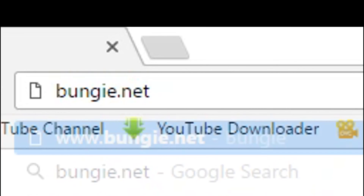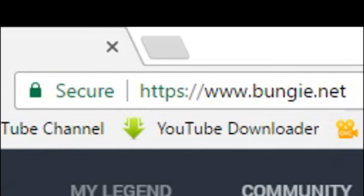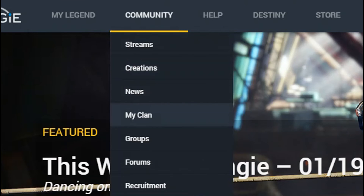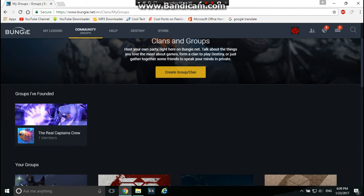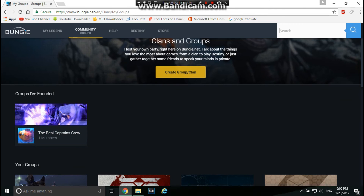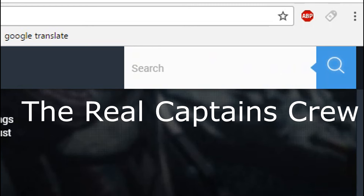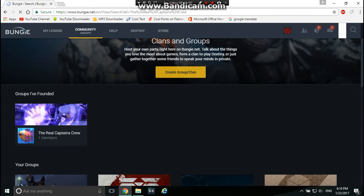What you have to do is go on Google for the Destiny clan and search bungie.net — as you can see on screen right now. It'll bring you to this website. Click on Community and go to Groups. Then, as you can see, there's my group right there that I've created: The Real Captain's Crew. You're going to want to type that in the search bar at the top right corner. I'll be zooming into all of this to make it super easy for you guys, so you can just copy and paste it.